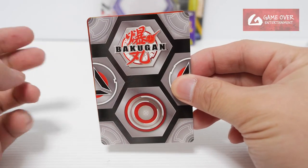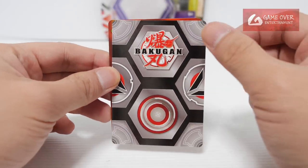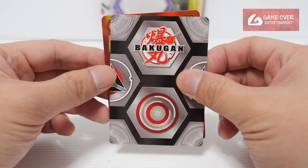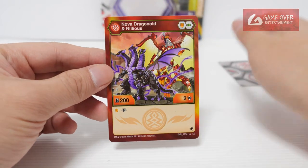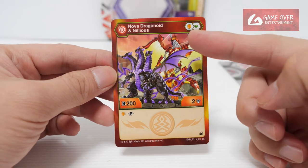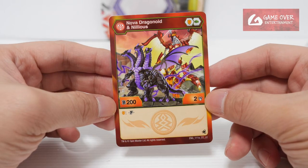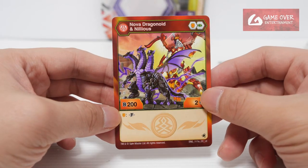Since it's a double-sided card — it's a fusion card — let's build some suspense by covering it. Okay, three, two, one. This is a Pyrrhus Nova Dragonoid Anilius. Shield and Green Fist 202. Wow, that's very very low — 202, fused on a shield.